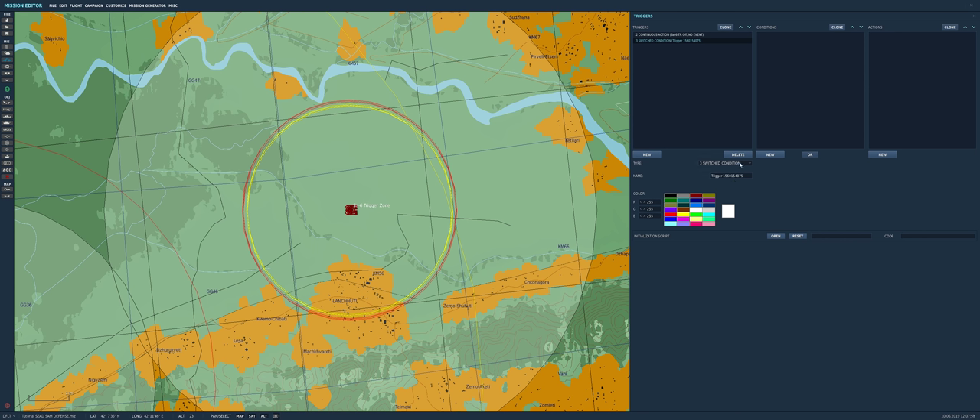This action makes the Unit AI go off and also raises flag number 10. That flag is for the switch condition — which is going to be 'SA-6 Tracking Radar On'. This is going to happen on a time condition: since flag number 10 was raised, it's going to happen 30 seconds after, and it's going to turn the unit AI back on.